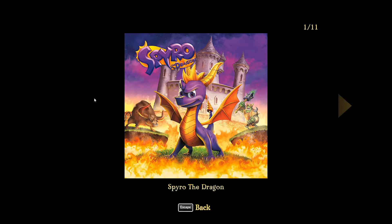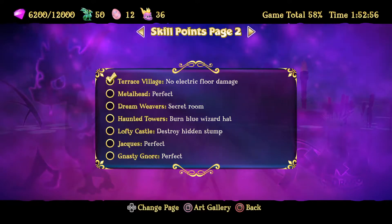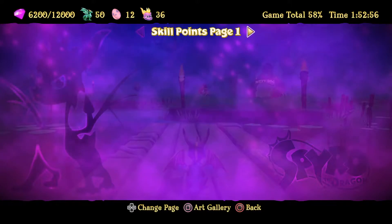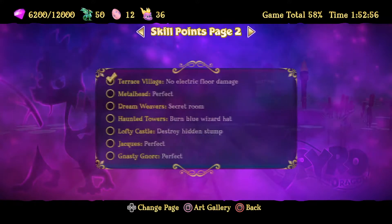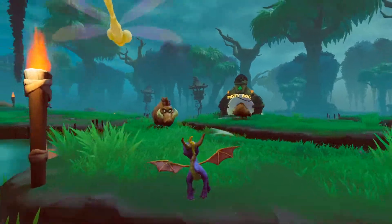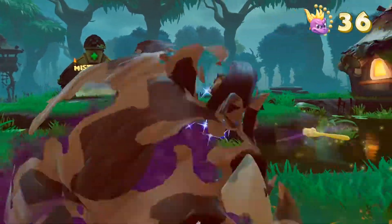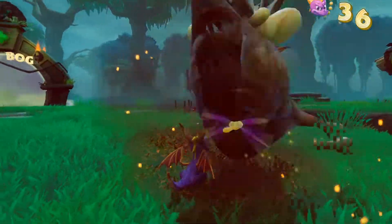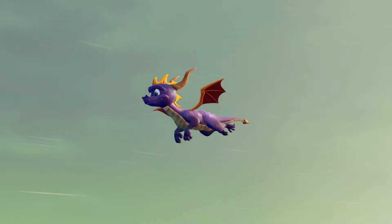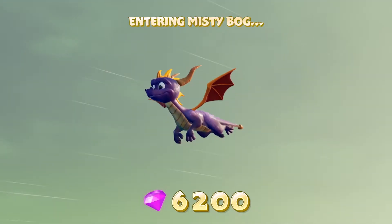Free a trapped chicken. Oh that's right, we've unlocked the first part of the art gallery for completing half the skill points. I won't go through it now — I'll go through the completed art gallery when I've finished the game. So in terms of skill points and achievements in Misty Bog, we just have to free a chicken that's been trapped in a cage.